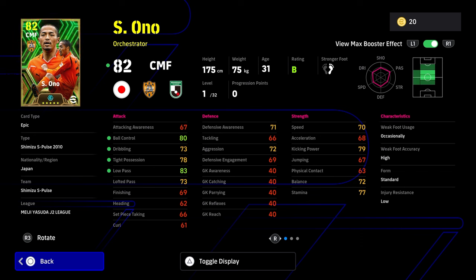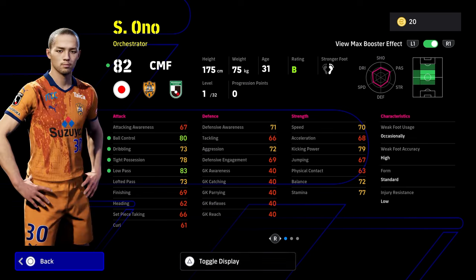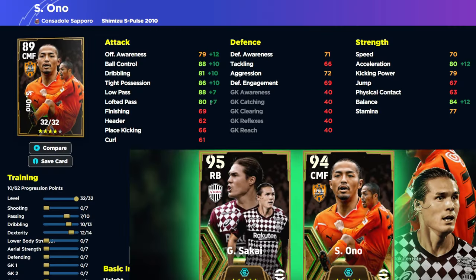I like this card apart from his acceleration — that's the big issue. With 32 levels as an orchestrator, the only realistic way to play him is to not worry too much about speed and acceleration once it's at a fairly nice level. This guy is all about creating. You can't really split him into a defensive or attacking build — it's essentially one build. I'd put him in as an attacking midfielder where you don't need to depend on speed or pace.